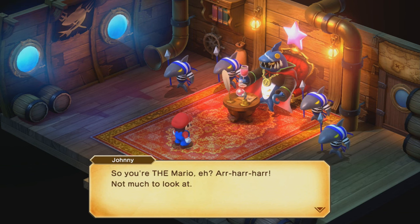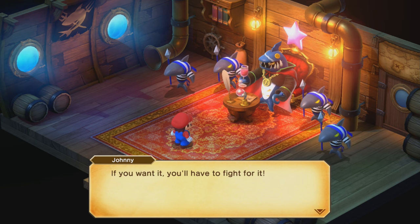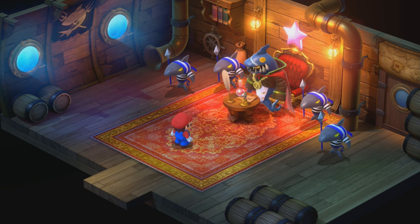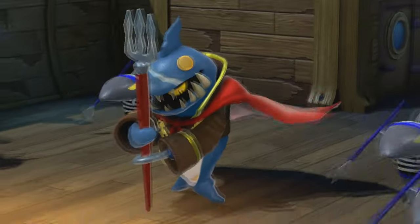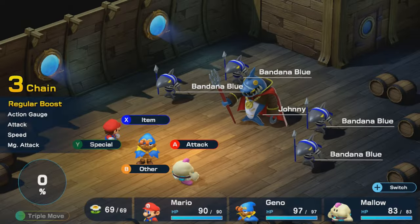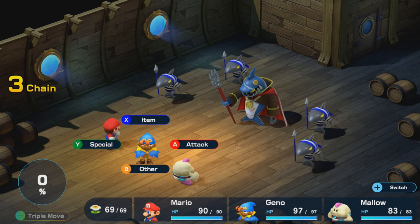Jonathan Jones speaks: 'So you're the Mario, eh? Har har har. Not much to look at. Well, the star fell into my sea, so it's mine. If you want it, you have to fight for it.' Say hello to Jonathan Jones. He is here with four of his trusty pirate compatriots — we have Bandana Blues. Let's get this battle started.